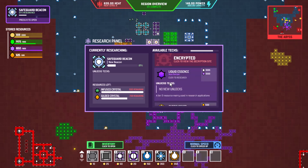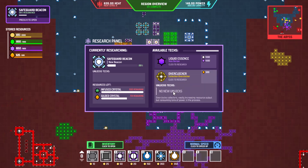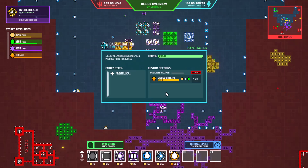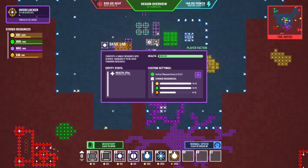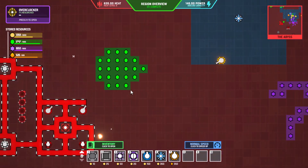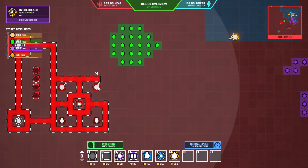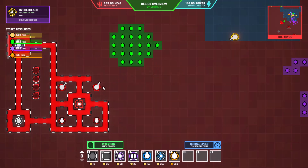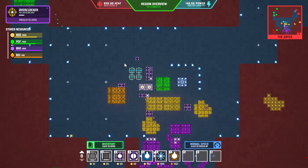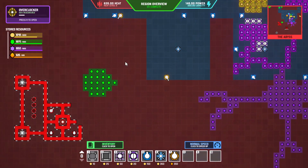Let's open up research and see what we have. We have the overclocker now — brand new to us. I don't know how to do infused crystal. Our base is looking pretty in all kinds of ways and we are slowly but surely wiping out the bad guys. I'll save here — we'll be back next time with some more Vectorio. This game is super fun and interesting. Catch you later, have a good one folks!